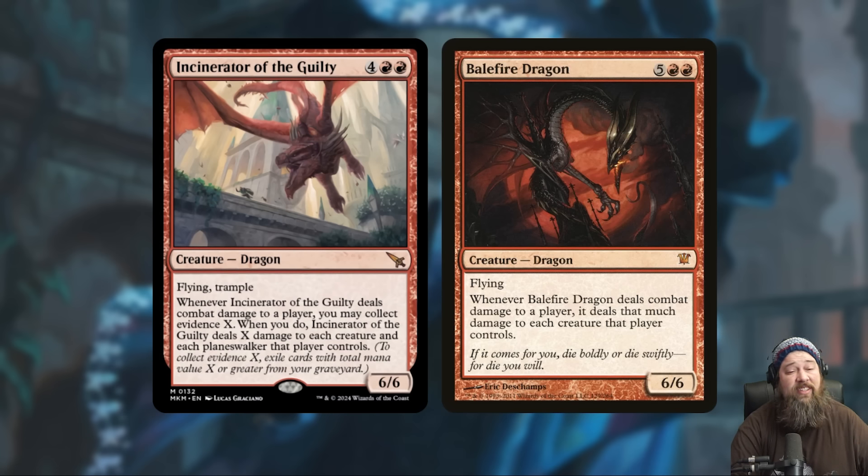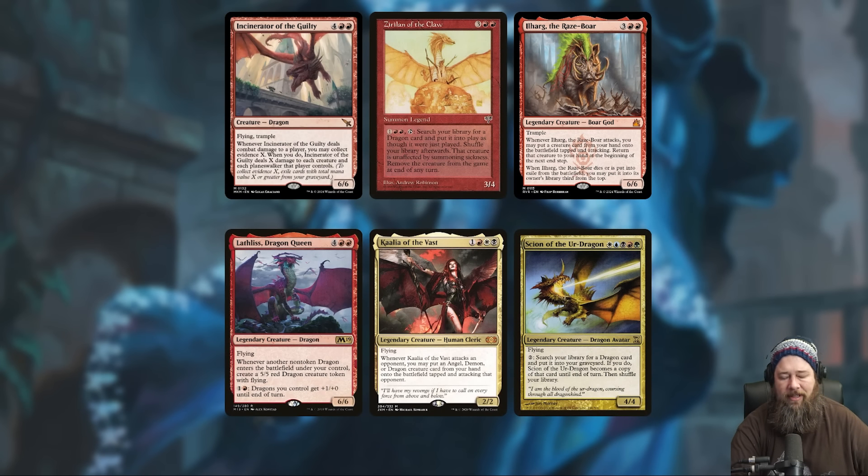You get Trample, it costs less mana, and you can scale the damage if you have a full graveyard. Honestly, we needed an updated Balefire Dragon — Balefire Dragon never really made it as a competitive card. It'll be interesting to see if Incinerator of the Guilty can do better than its predecessor. As far as Commander goes, I think this card will be relatively popular. People still play Balefire Dragon in Commander, and this is going to be mostly a better version. It's either for Dragon decks or decks that can cheat it into play, like Illhog or Purphoros. It can also function as a one-sided Wrath against at least one player, though it's worth noting it only deals damage to the creatures and planeswalkers that the player the Dragon dealt damage to controls — so it's not a full Wrath in Commander.